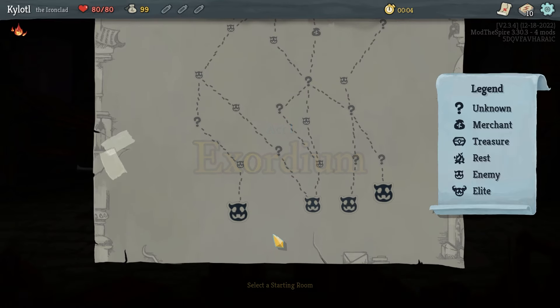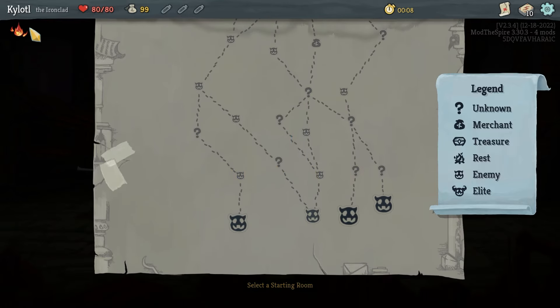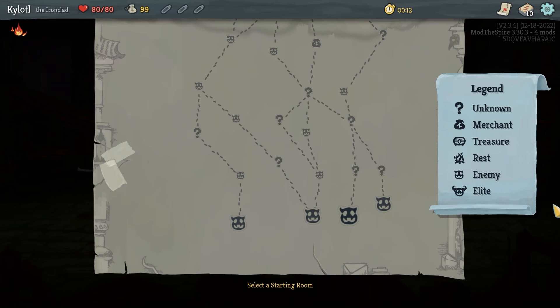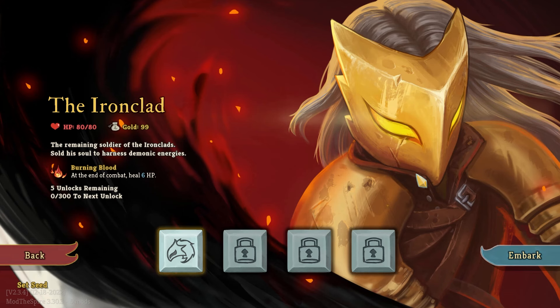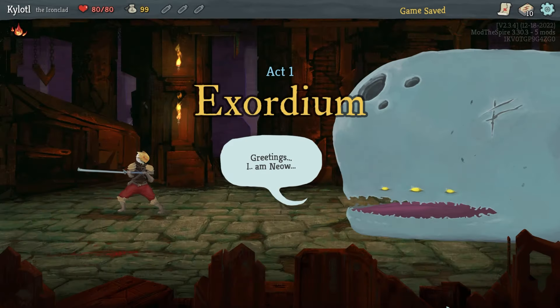If you don't know much about Slay the Spire, it's like a deck-building roguelike where you fight using cards. Some of the elements are fairly similar — oh, I need to get a different mod, wait a second. I think I messed something up. I've installed a mod that should fix the thing — there's like some sort of meta progression thing I basically needed to do the Lobcorp stuff and I hadn't done it because this is new.